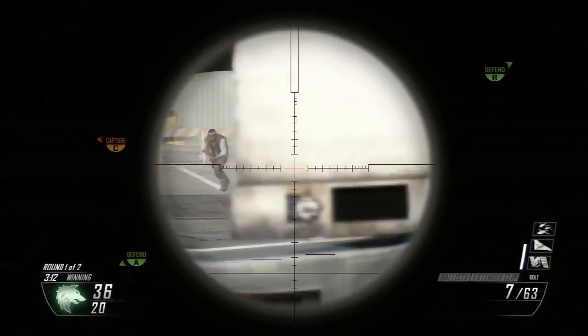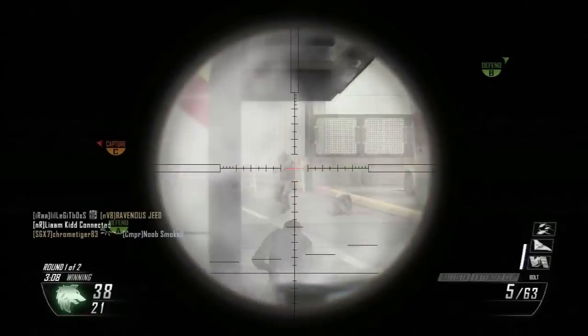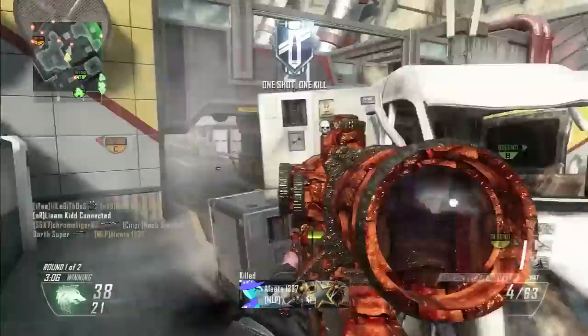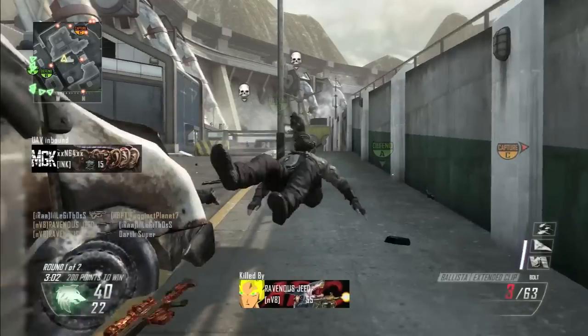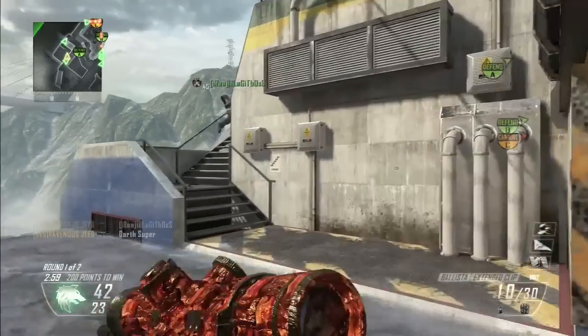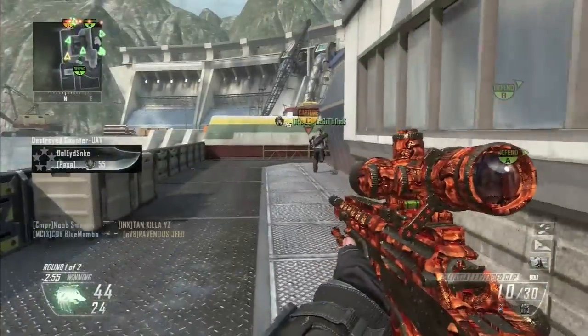In another way though, if you're kind of open-minded and see it another way, it kind of does look like lava — like a lava camo, which I really enjoy actually. I'm going to be using this camo for the DSR-50, I think. That's the gun it looks best on.